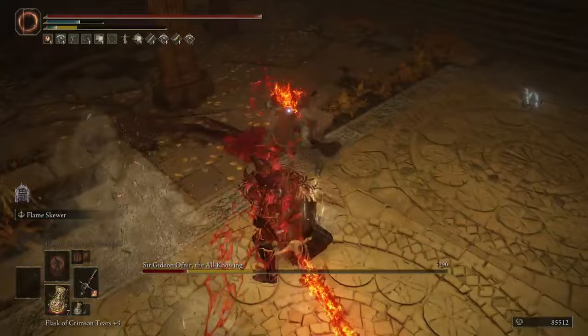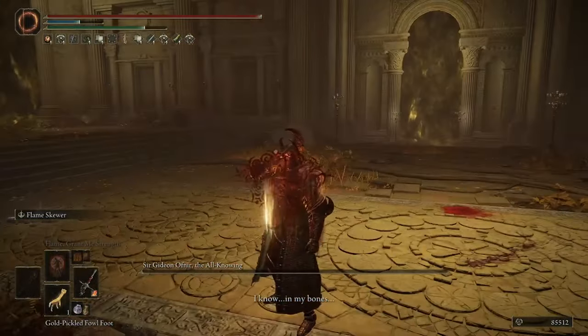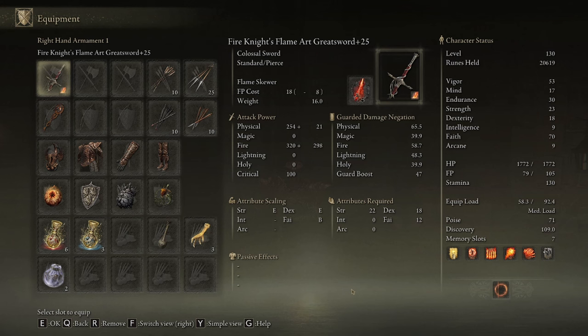So, how on earth is this weapon's AR able to get so high? Fire Knight's Greatsword, as you would hope by the name, has innate fire damage and faith scaling, while still being able to put on fire or flame affinity since it can have its Ash of War changed. And the added fire damage you get from fire or flame affinity does not replace the weapon's own innate fire damage — it gets added on top.